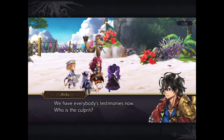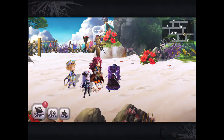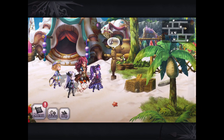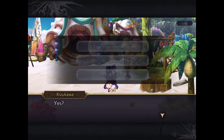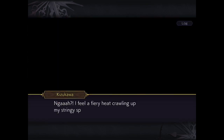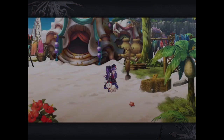So after some thought and consideration, we have a choice to make. Now keep in mind, if you do make the wrong choice, you will have to travel all the way back to the Dogu Cavern and obtain another mustard fluid. However, in this case, we know the right answer is Kizukawa, and he deserves exactly what he got.